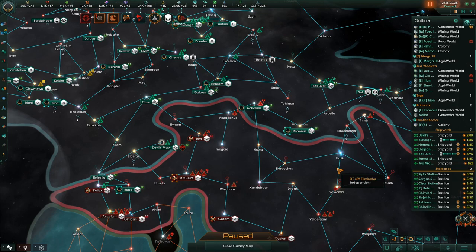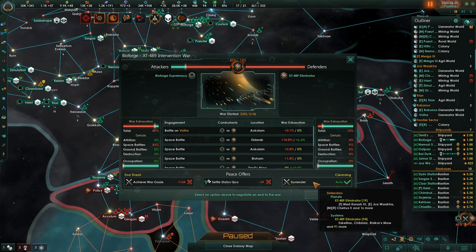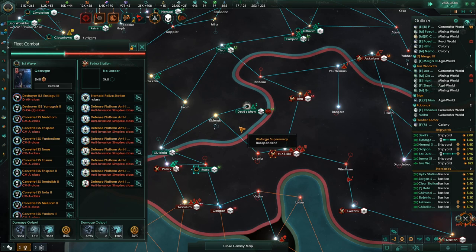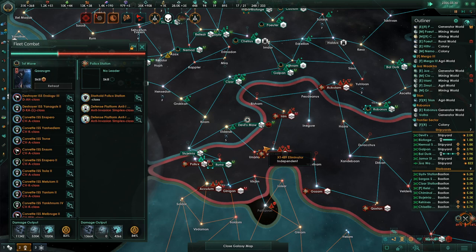What does surrender look like? It will automatically accept this peace deal — but what does this give us? They get Med Carash. They get too much stuff. We can't let them do that. Hostile fleet detected. I should have paid attention to their defense platforms, I think. We're getting smoked.